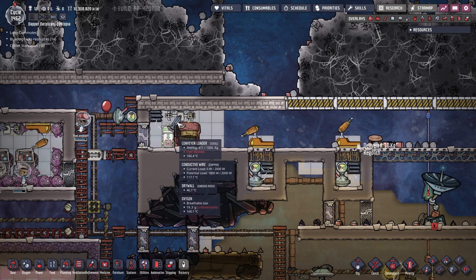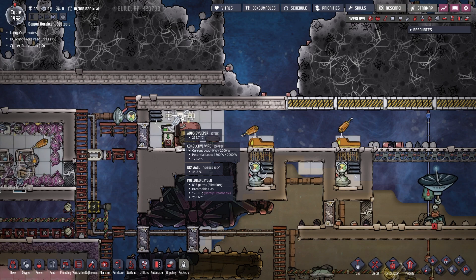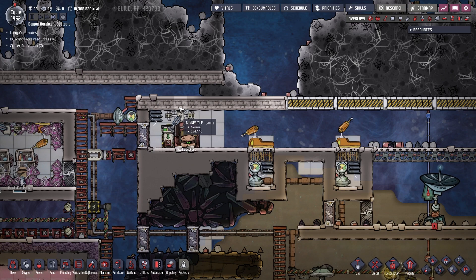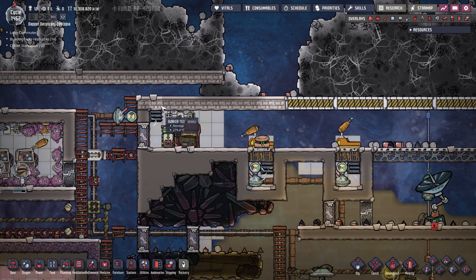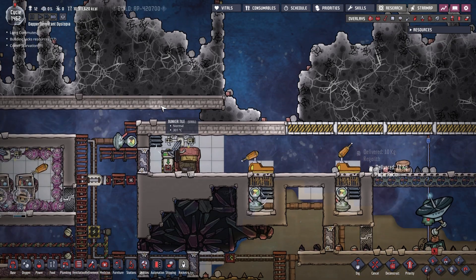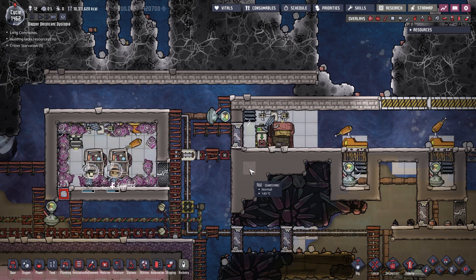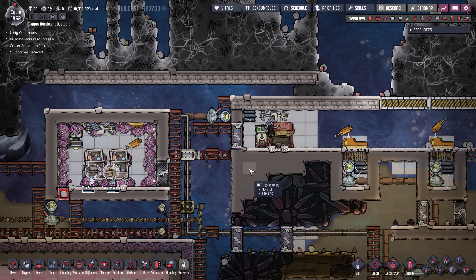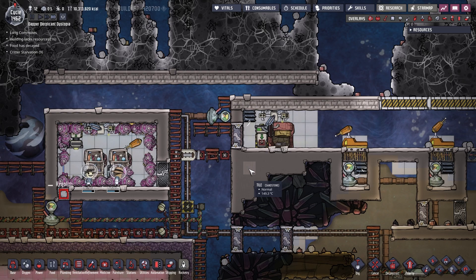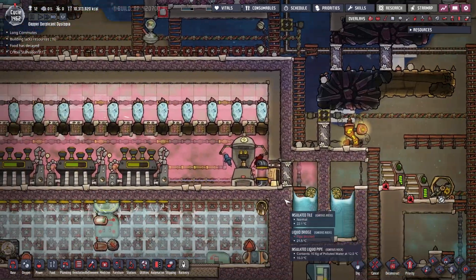The conveyor loader is still gaining temperature, and the auto-sweeper is hovering around this level. Gradually we're pulling down the temperature of the bunker tile, but honestly that one's going to be a bit of a ruffle for us. I could run coolant through the tiles, cool the walls down. I just can't cool down the robominers. Sadly.